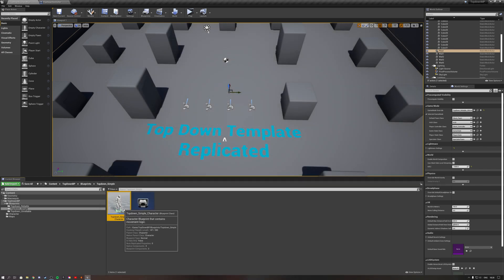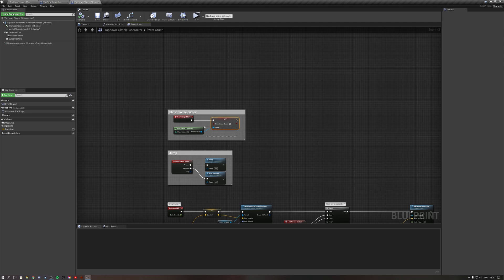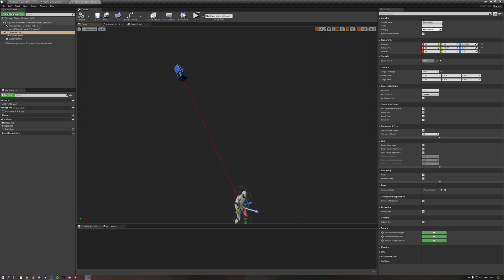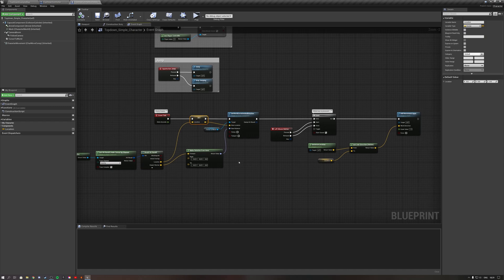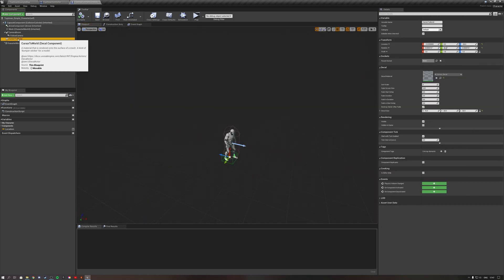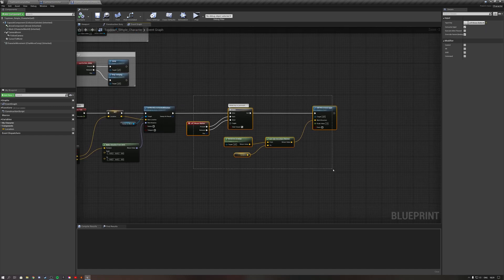If you open up this character class, as soon as the character is spawned we make sure we can see our mouse in the world. There's also a little jumping script from the third person character, so this guy can actually jump. I also added a camera boom angled at minus 60 degrees with no collision. Then we have a little event tick which every tick gets the position of the mouse and saves it to a variable, and also every tick sets the cursor to the world decal — copied from the top-down character example — so we can see where our mouse is.